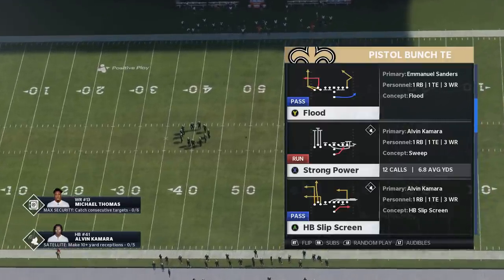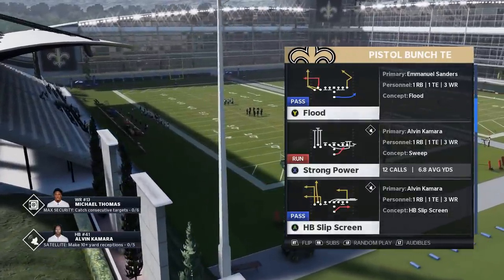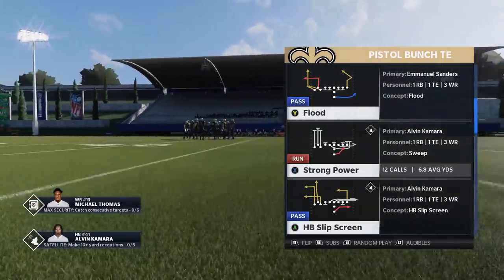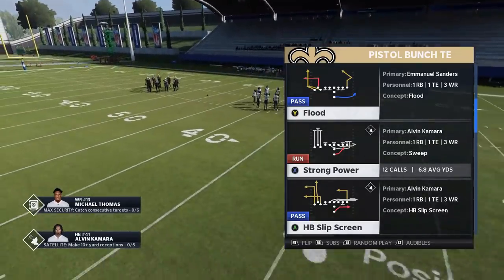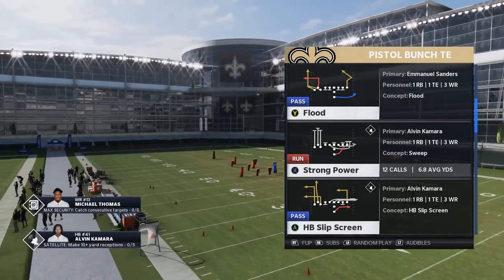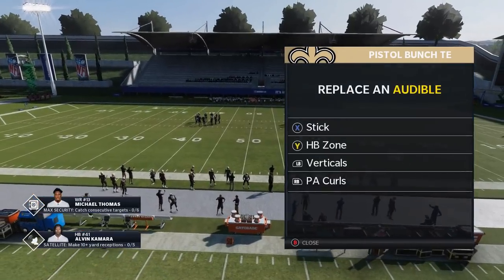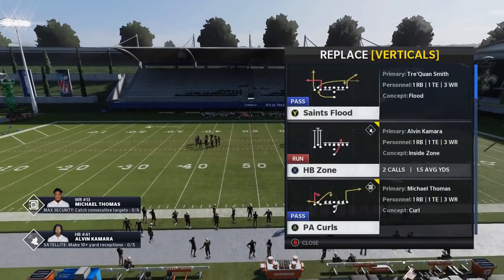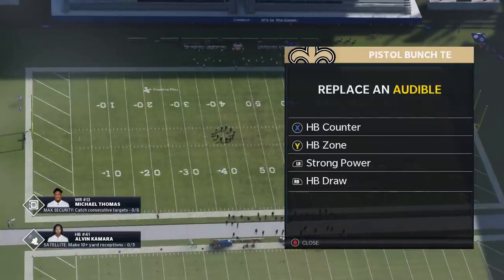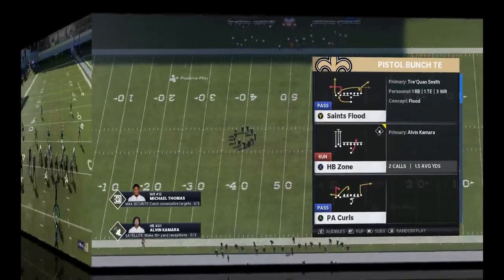Toss plays and anything with pulling linemen — when they came out with Pin and Pull Guru it seemed like linemen's ability to target their blocks got terrible. But this year I feel like you don't need Pin and Pull Guru anymore; it works really well as is. I'm going to show you the halfback zone, strong power, the draw, and the counter, and I'll show you the reads you need to make because this is going to be one of the better running schemes in the game.